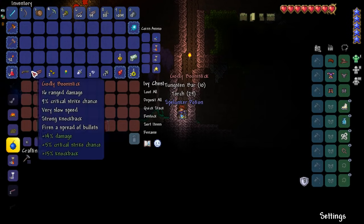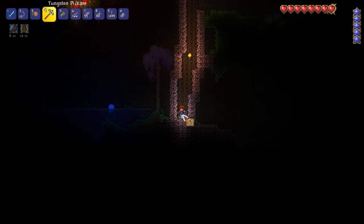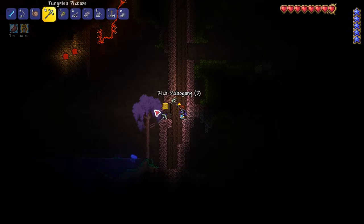Oh my gosh, a boomstick! Is there any bullets? There's no bullets — I've got a boomstick with no bullets. That is a huge find, but I can't really do much with it. Although we can get the arms dealer to move in, so that's kind of fun.